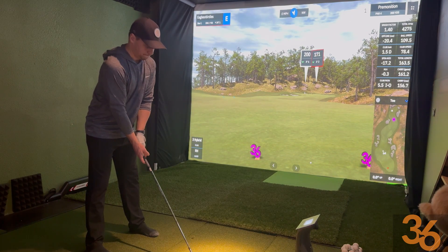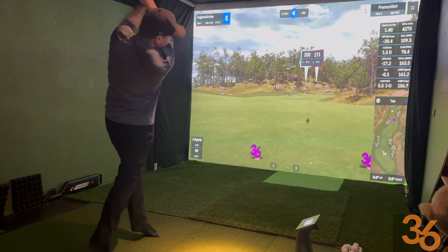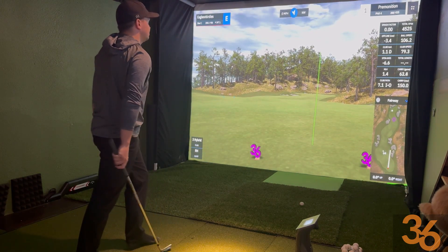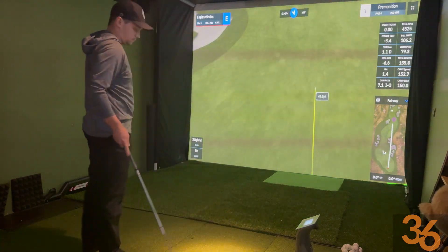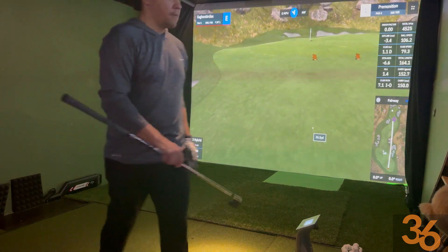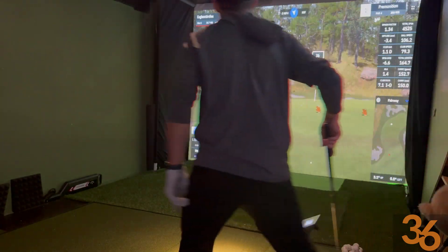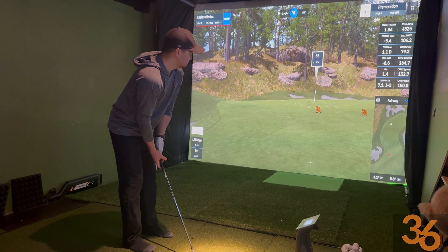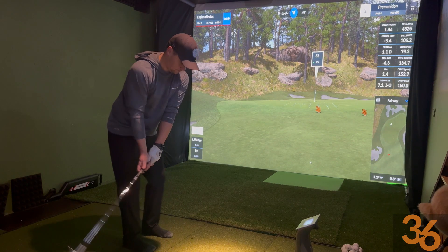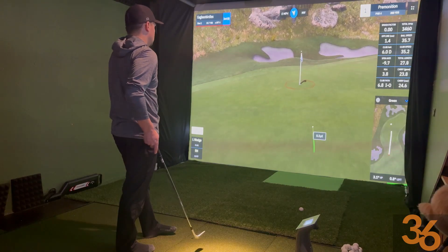Alright, we've got a 9 iron here. We are looking to be in the 155 to 160 range. Probably have a little carry out here, looks like it's downhill. But our goal is today to be between those red and those yellow tees — red being 25 yards, level 1; yellow being 50 yards, level 2. The purpose is course management — we're just trying to get to our strengths.